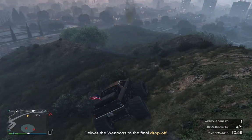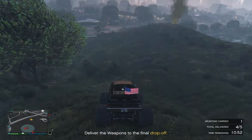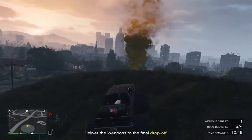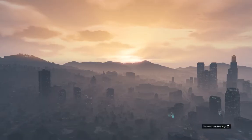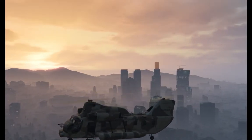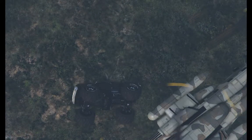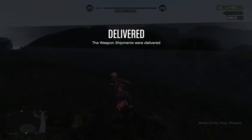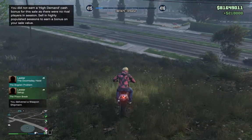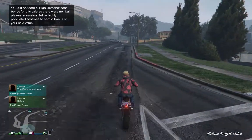When you order a resupply, it takes 15 minutes for that resupply to arrive. Make sure it arrives before you log out or go AFK, because if it hasn't arrived they can't be working on that product. Once it's arrived, it takes two hours and 40 minutes — that's 140 minutes — for that to turn into product. With the full upgrades, that works out to a thousand dollars per minute of production time.